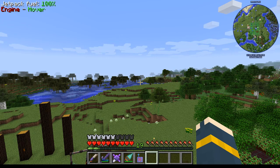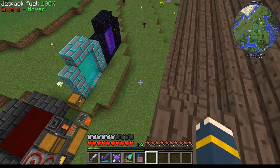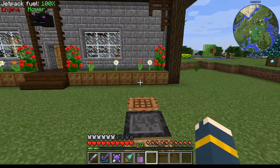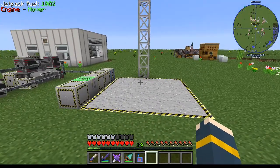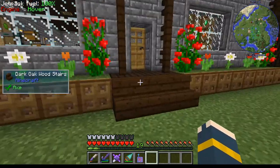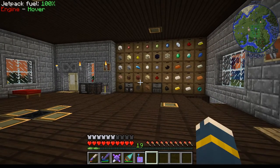Hey guys! Welcome back to my channel and welcome to another episode of Age of Engineering! We're back from the moon - the moon was fun, there was lots of stuff on the moon. But I think it's time for us to go backwards a little bit. We made huge advancements in the mining dimension, built all the stuff to launch a rocket, launched the rocket, saw the moon. But I'm starting to run into some real serious problems with resources and space and trying to automate things. So we need to go backwards and set up some things we should have set up ages and ages ago.